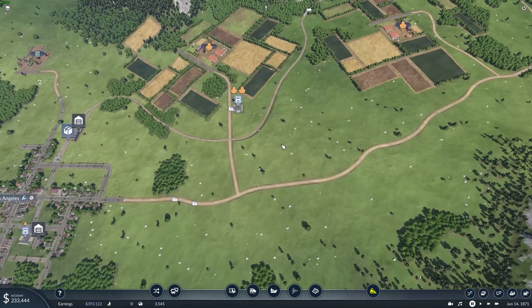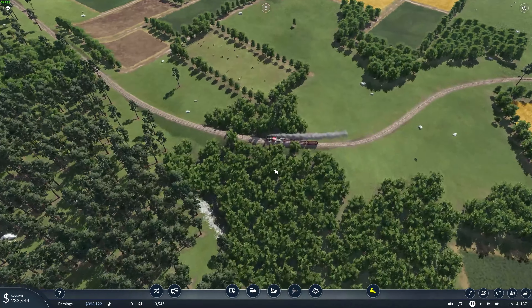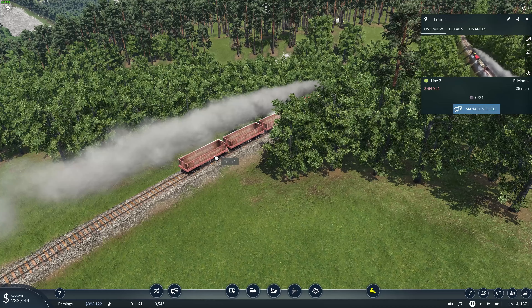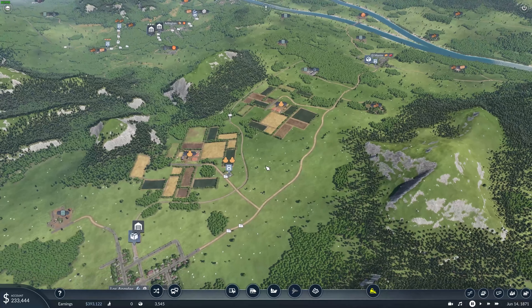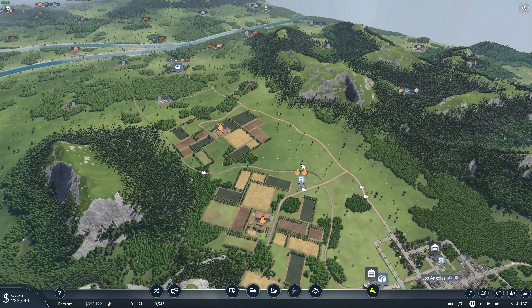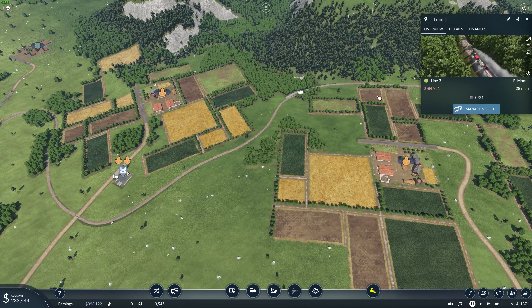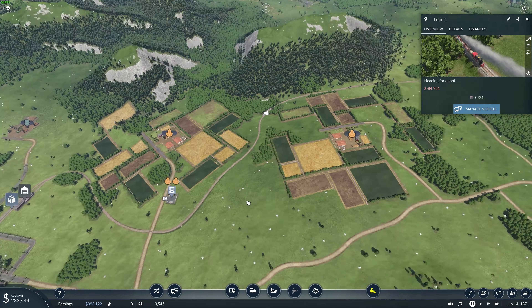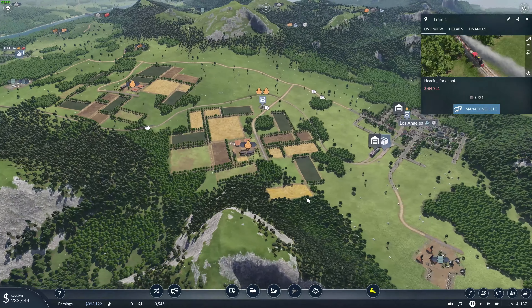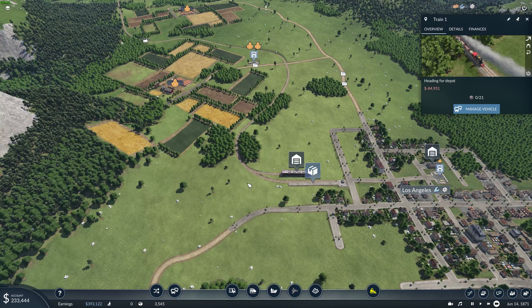One thing I've got to do first is I made a mistake in the last episode. This little train right here — I put the gondolas on it, and the gondolas won't carry bread. They carry wheat. For some reason I was thinking I was carrying wheat, but no, we need to carry the actual bread and I have the wrong cars on that. So we are going to take this train, turn him around, have him go back into the depot, though I may have to wait for some cash.